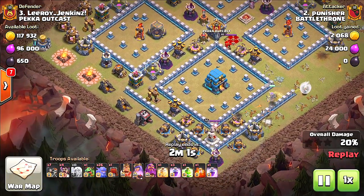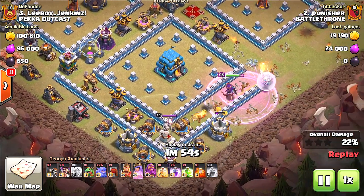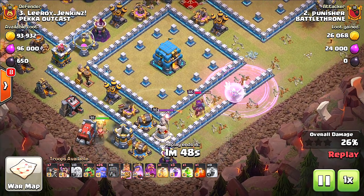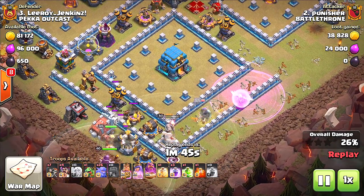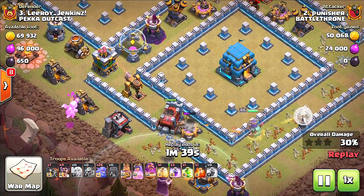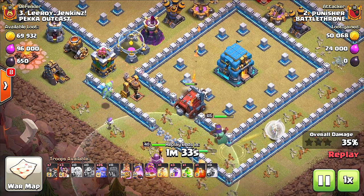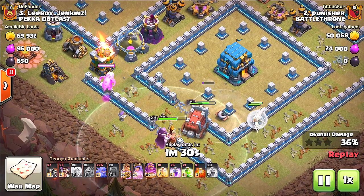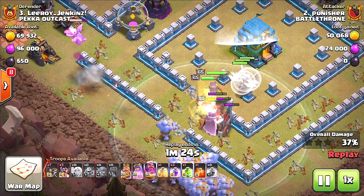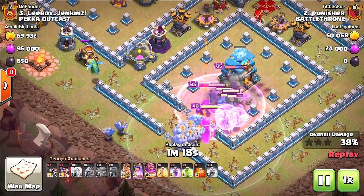I wonder if they're gonna funnel into the town hall — that would be awesome. They'd have to take out these buildings over here. Oh shoot, healers have been targeted — they're gonna go down if they don't get out of range quickly. Okay, she lost two healers. There we go, he's funneling into the town hall. You need the siege machine getting in there — the Pekka will open it up. I believe a Pekka by itself could take out a town hall. Oh my gosh — the siege machine has to reposition. Grand Warden ability needs to be hit right there — oh, there we go.